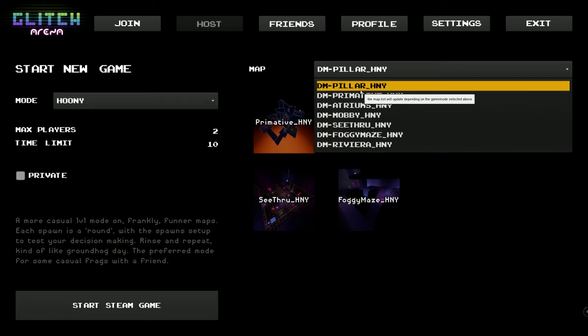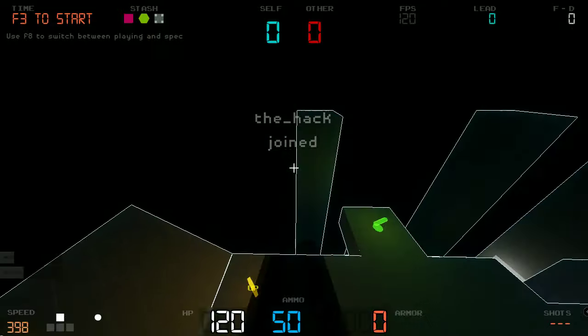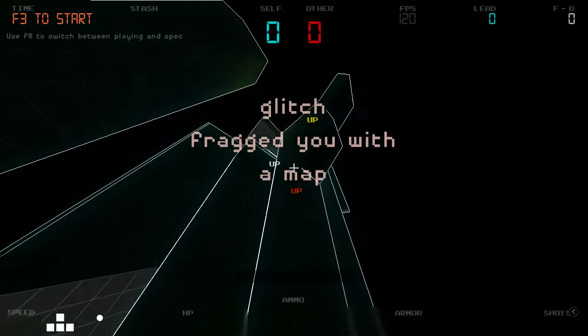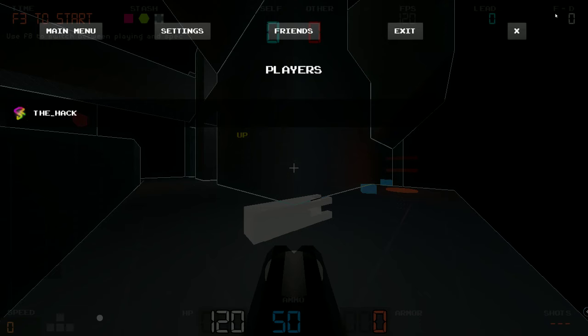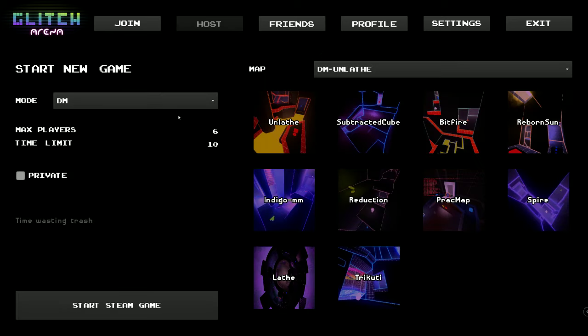The pillar map has been changed so that if you fall off, you don't bounce back up — you just die. That's more in line with how JJ wanted it. We'll see how that goes.